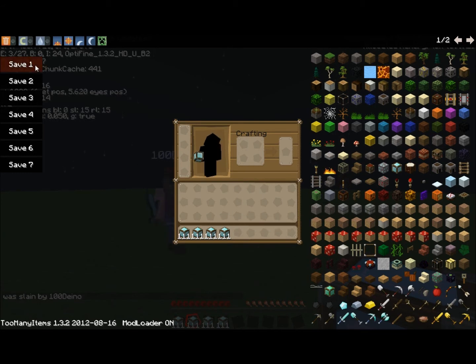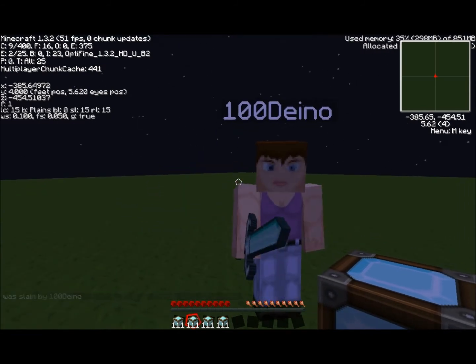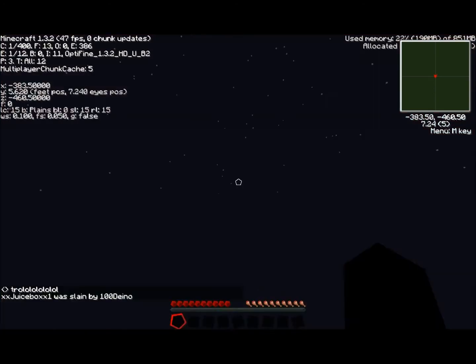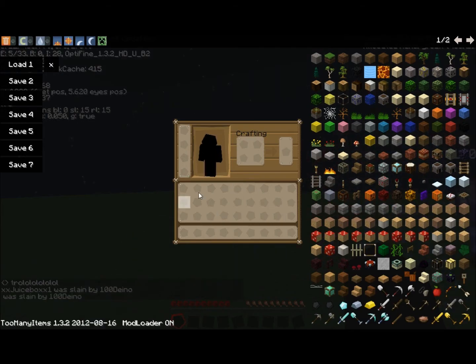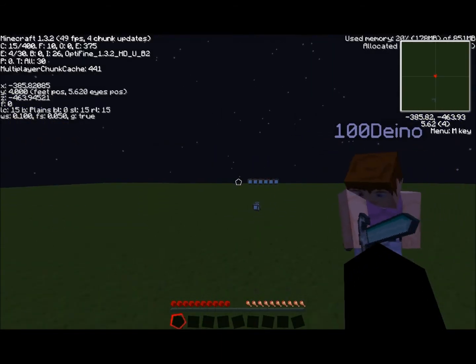You can see here I'm holding about 444 blocks of diamond. What I can do is just save it. Now you've seen that I've died. When I click respawn and open my inventory, I don't have any items. But simply click load one and it allows me to load the items I've just lost. Basically you don't have to waste time going to collect those items again.